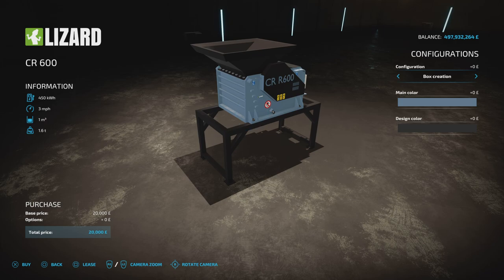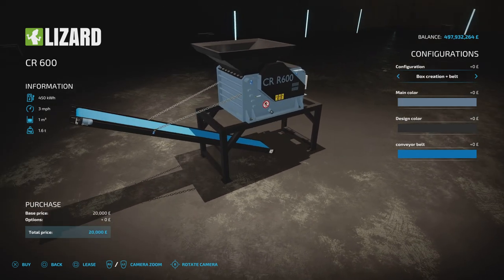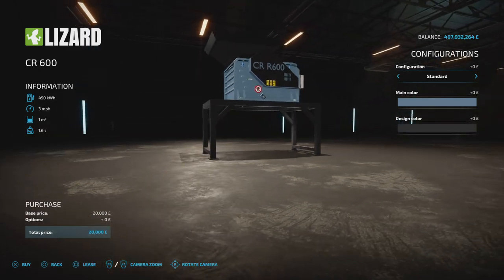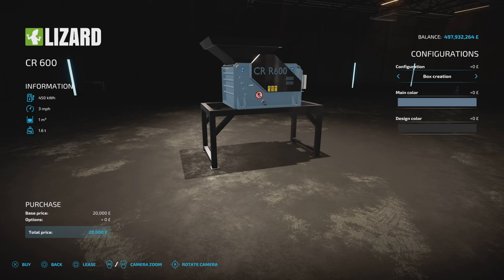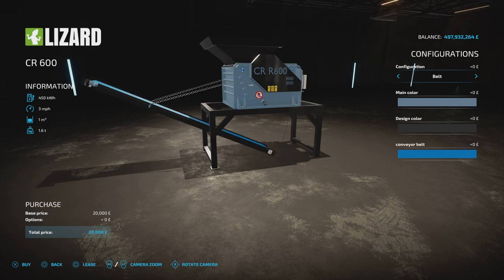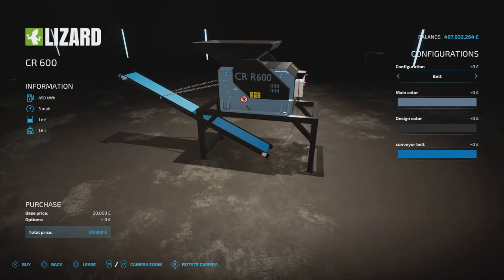Configuration options include standard box creation - whatever you're chopping, shredding, or wood chipping, it will create a box and into that box goes whatever you're creating. You can also have belt only, so it comes out the bottom and you can put your own auger underneath. Box creation puts a box directly underneath it. Belt mode puts the output on a belt so you can position a trailer underneath. Or you can go for box creation and belt, which puts it up the belt and into a box at the end.